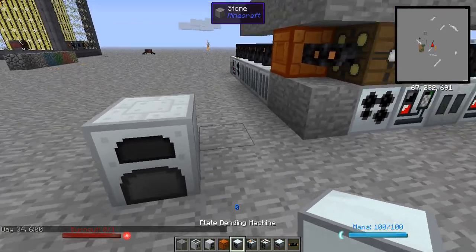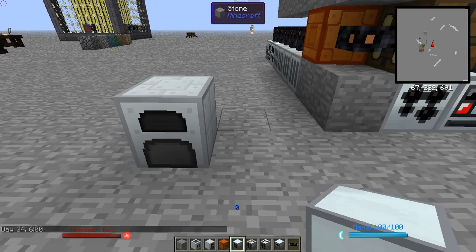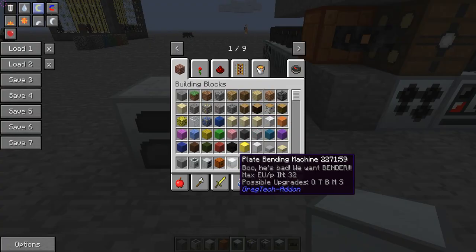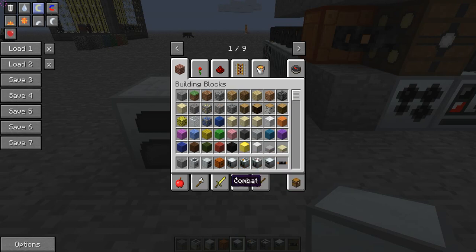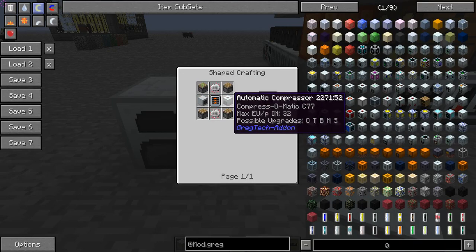Once you've got your generator, you're going to want a plate bending machine, because this is the first machine you should get. It allows you to make plates at a 1-to-1 ratio with ingots — one ingot equals one plate instead of two ingots equals one plate — giving you a massive savings on steel.